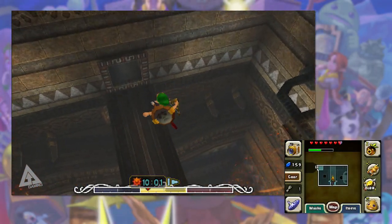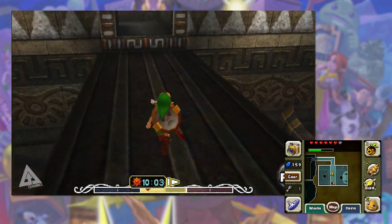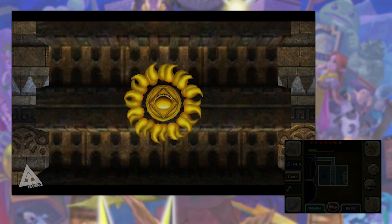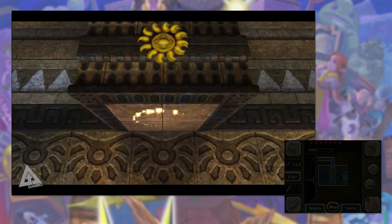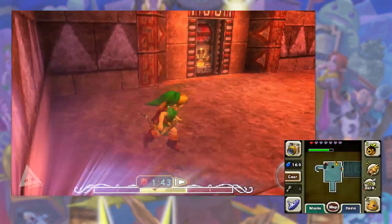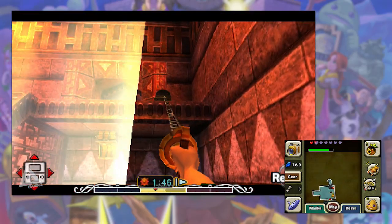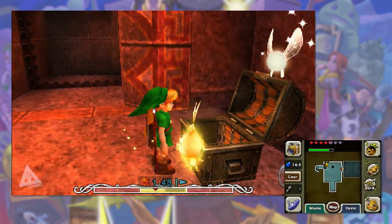Drop down onto the bridge in the center, then spin around and shoot that eye — that will spawn yet another chest which we'll get in phase three. After defeating Wizrobe, there's a chest up on the ledge — hookshot up to it, open it, and that is fairy number eleven.